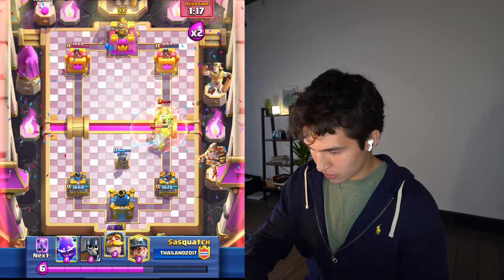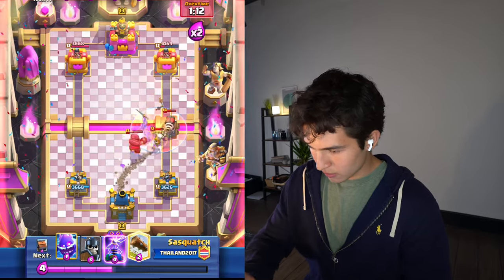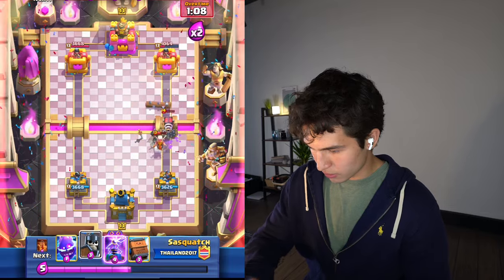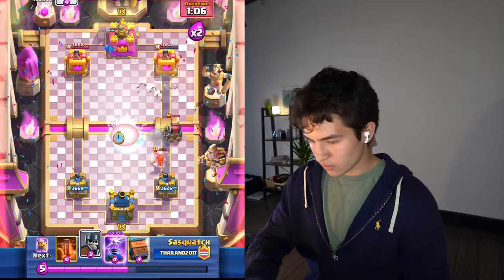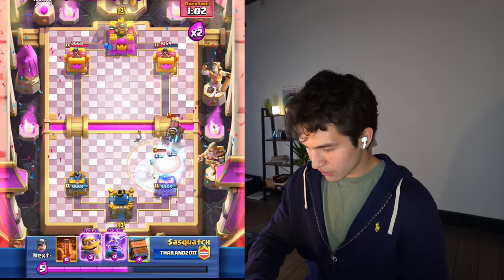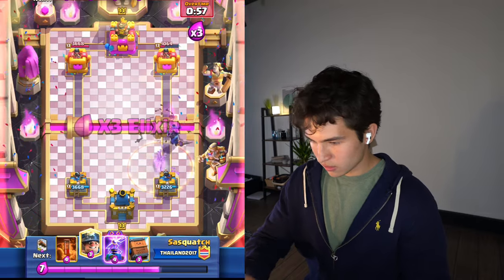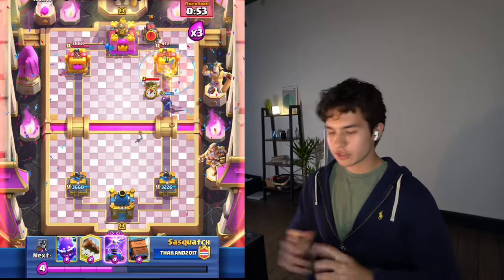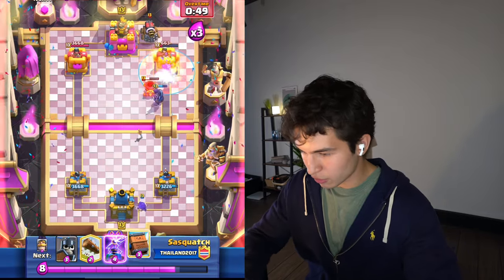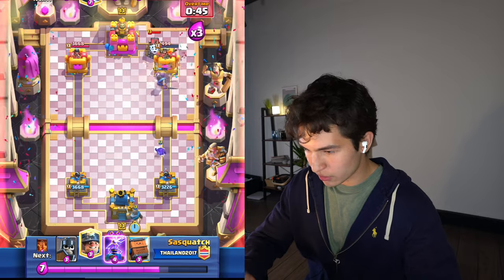We're gonna poison on defense because I think it's necessary. We're good - there's no way we lose here. Oh my god, the Sparky's not dead. Is that on the tower? No, it's not. What is this deck? All right, we're just gonna win here by cycling minor poison. This guy's being really annoying, and I don't know why I've been playing so slow, but I think we genuinely win if we just keep doing this.